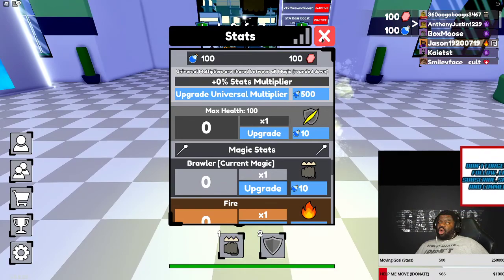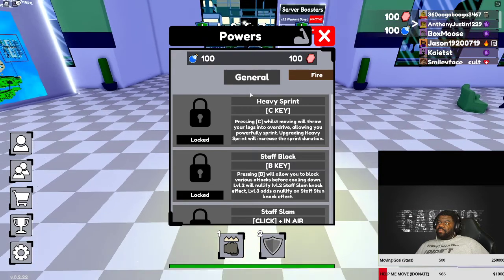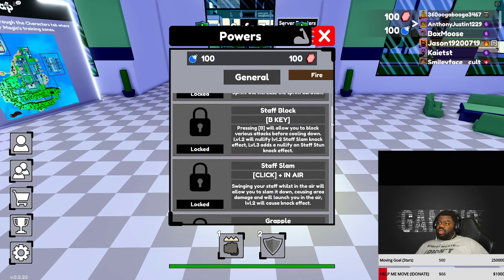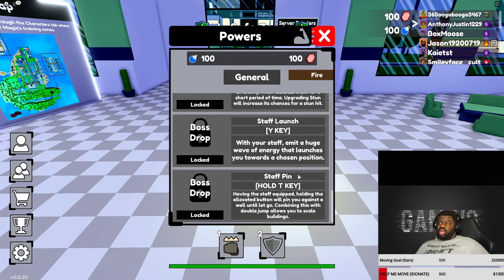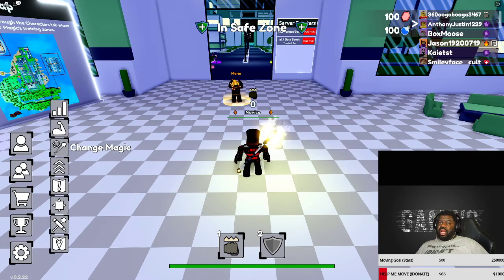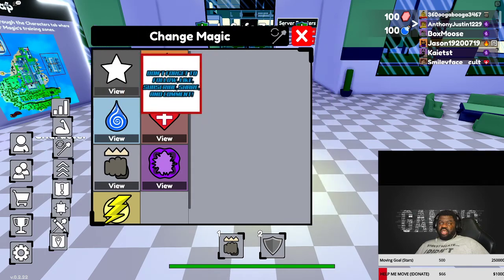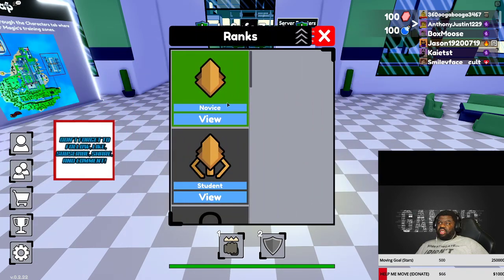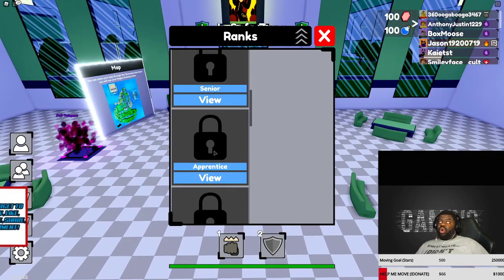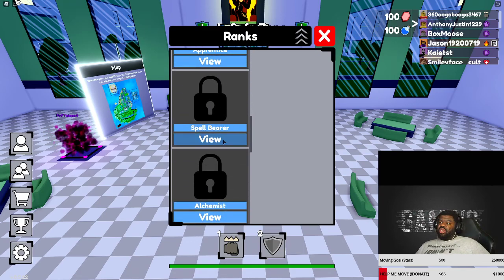As you can see I'm a zero all the way across the board — I'm not a zero in real life, I'm actually a one. This reminds me a lot of Anime Fighting Simulator so far. I have none of these attacks — not even one. I can change magic though — I can be a water user or I can switch to something else. Ranks: we got Novice, Student, Senior — I'm not old! — Apprentice, Spell Bearer, Alchemist, Enchanter, and so on.